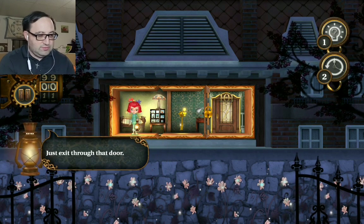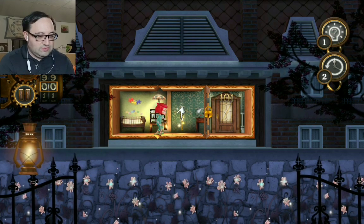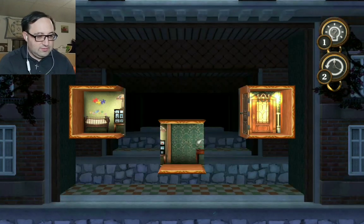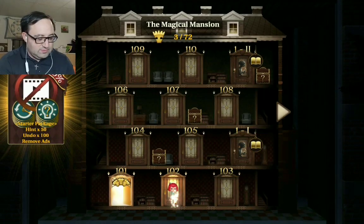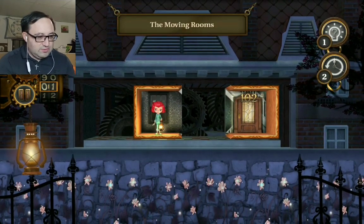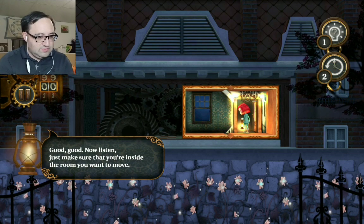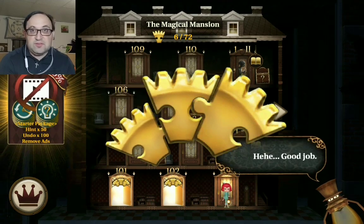Well, it's very simple — just go through, exit through the door. Okay, yay! Let's see how many rooms and how many times it takes. So far it seems pretty simple, but I mean, it's only the first two levels.